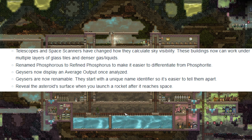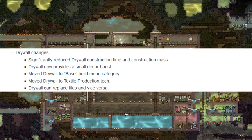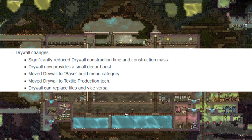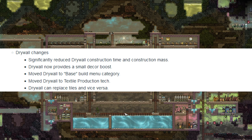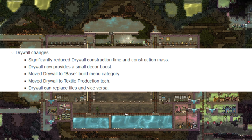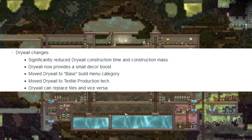They now reveal the asteroid's surface when you launch a rocket after it's reached space. Some notable changes have happened to drywall: they've significantly reduced drywall's construction time and construction mass, drywall now provides a small decor boost, it's been moved to the base building category and can be researched under textile production tech. Drywall can also now replace tiles and vice versa — very exciting, since the cost had always made it feel not worth using to decorate the base.